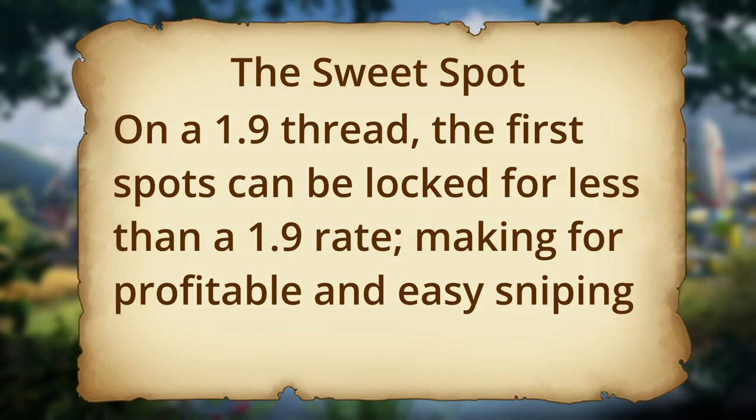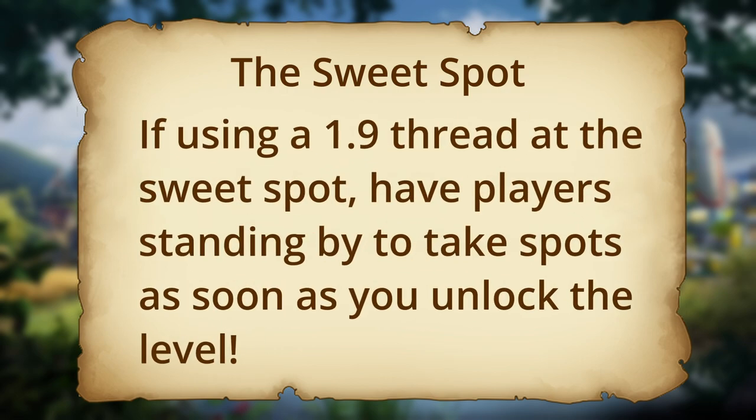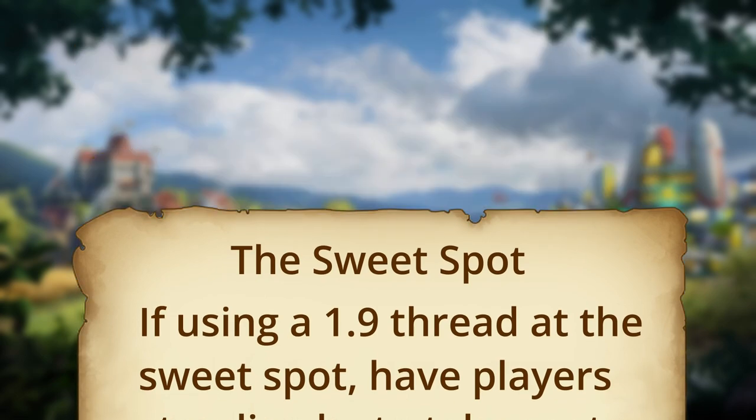Additionally, for all methods of leveling great buildings, the building will reach a series of levels known as the sweet spot. This means that on a 1.9 thread, the owner does not have to pay any forge points to prime a spot, so as soon as one of these levels is unlocked, it is immediately open to being sniped. Be careful when leveling through a sweet spot with any of these methods if you do not wish to be sniped. If you're using a 1.9 thread in the sweet spot, try to have players standing by to take spots as soon as you unlock the great building.